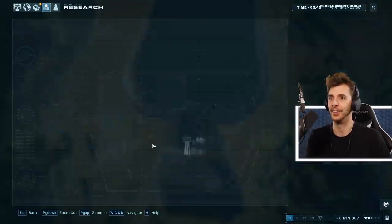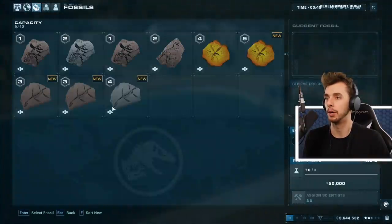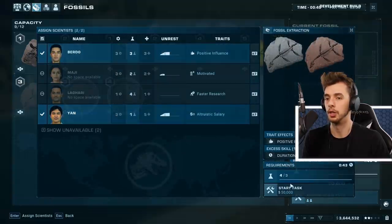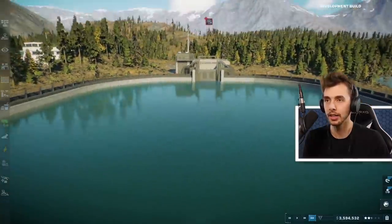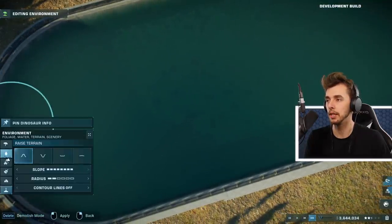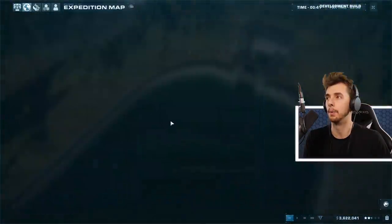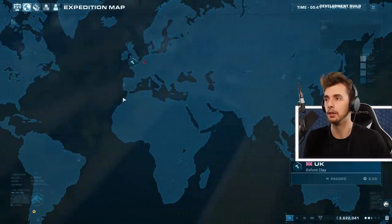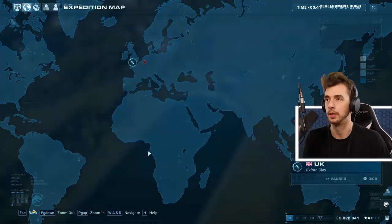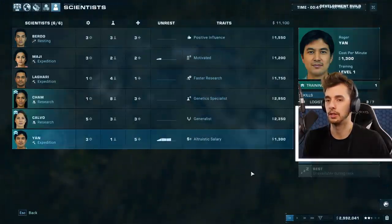I'm just hoping I can do this before time runs out. Genetics - Plesiosaurus, four fossils, that'll do. Let's assign the people who are most worn out. Oh look at the lagoon! Can we go underwater? Can we put scenery in here or is it generic? I'm also going to send off another dig team.